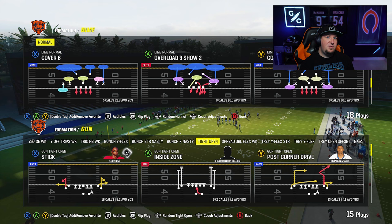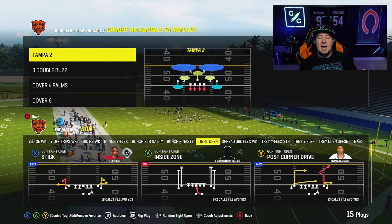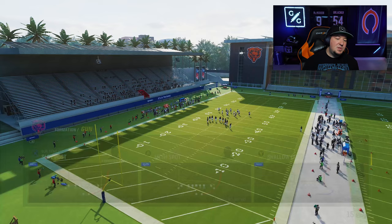The plays that you guys can run are going to be up to you — there are quite a few plays you'll be able to call. What I would recommend is setting a bunch of audibles: Tampa 2, 3 Buzz, Palms, Cover 6. Go through and test out the plays that you might want to run. We're going to base this off of the Cover 3 Buzz Seam Flipped. The best way to tell if Dime Normal is flipped: when you look at Cover 3 Buzz Seam, the safety on the right is in the hook zone. If you're running it not flipped, he'll be on the left. So make sure that the safety is on the right side.